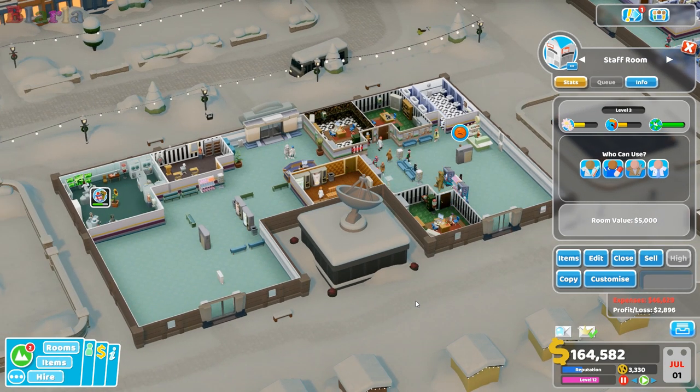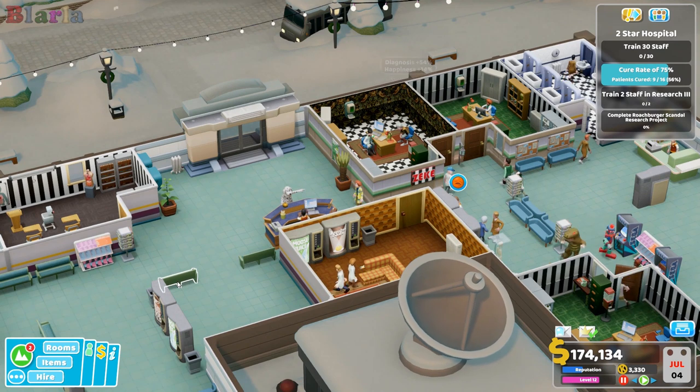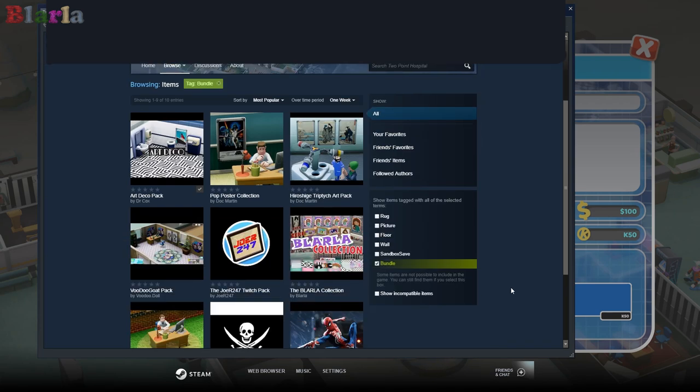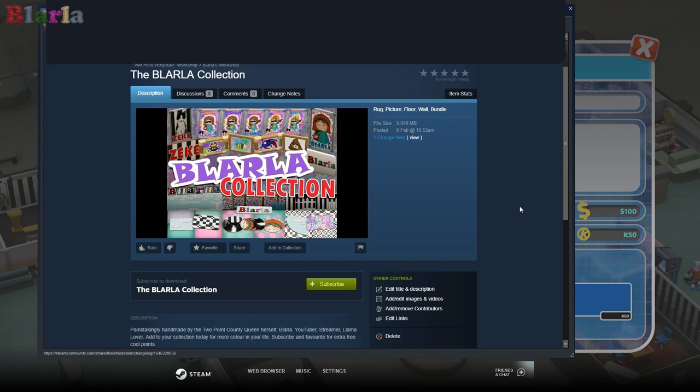Now let me show off my bundle. I went nuts making a bundle for the Steam Workshop - I hope to make more in the future, but for now I made a Blala-themed one. In the Workshop under Bundles, here it is: 'The Blala Collection - painstakingly handmade by the Two Point County queen herself, Blala, YouTuber, streamer, llama lover.' I would love it if you could give it a thumbs up and subscribe - it has something like 56 items in it, I went crazy!